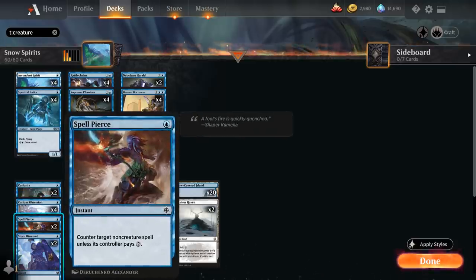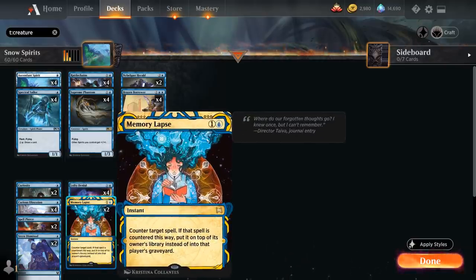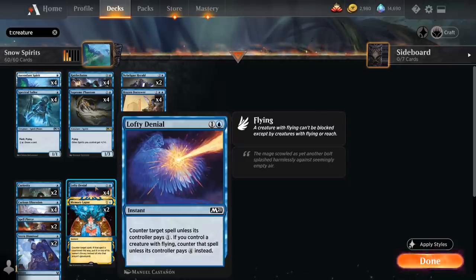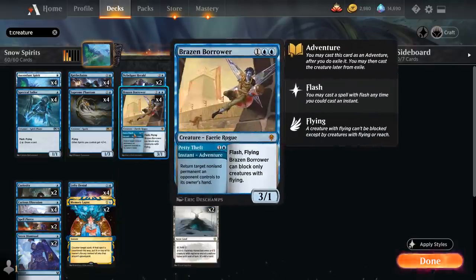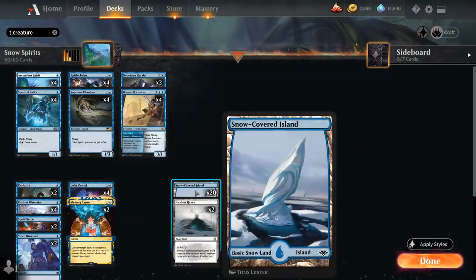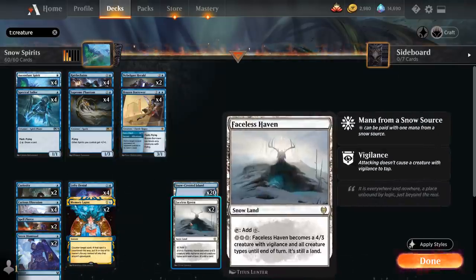We have some cheap counter spells: 2 copies of Spell Pierce to counter a non-creature spell unless its controller pays 2 generic mana, 2 copies of Memory Lapse as an all-purpose counter spell that puts the countered spell back on top of the opponent's deck, and the full playset of Lofty Denial — which counters target spell unless its controller pays 1, but if we control a creature with flying, it costs 4 mana instead. We also have 2 copies of Stern Dismissal as a cheap bounce spell. The mana base is 20 Snow-Covered Islands and 2 Faceless Havens.